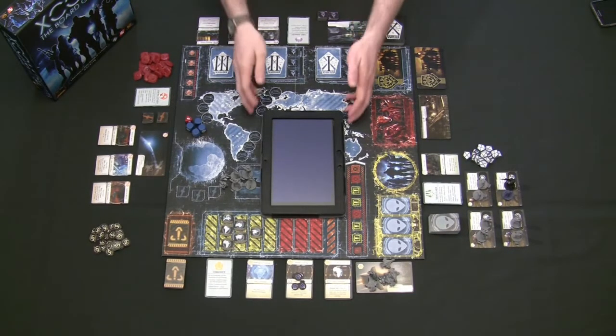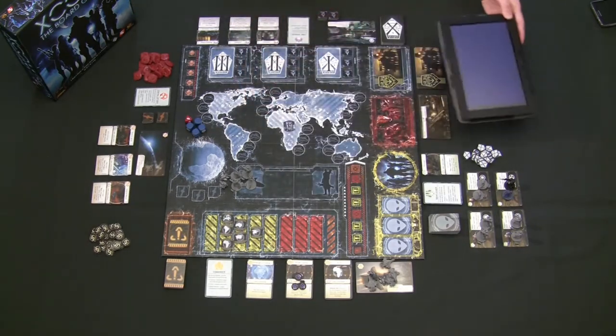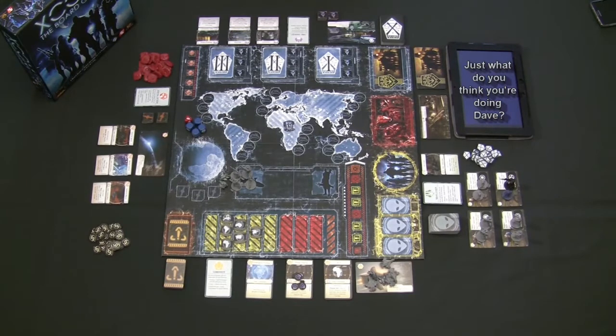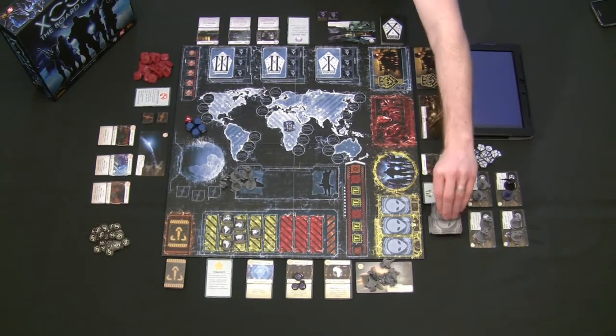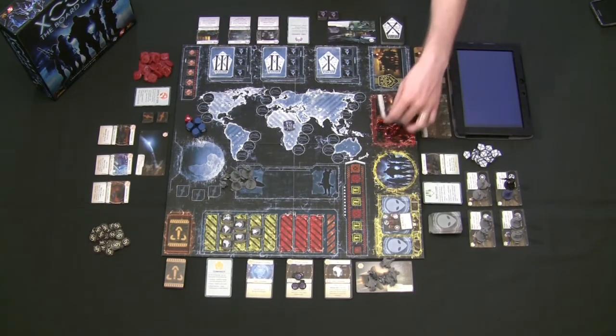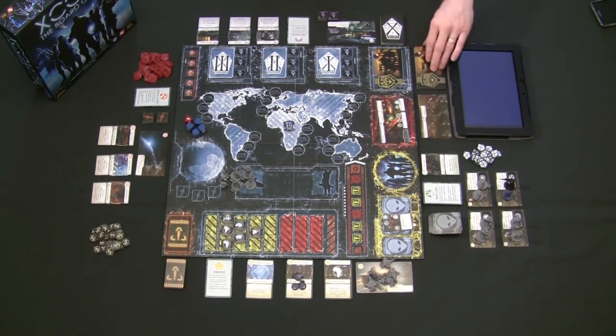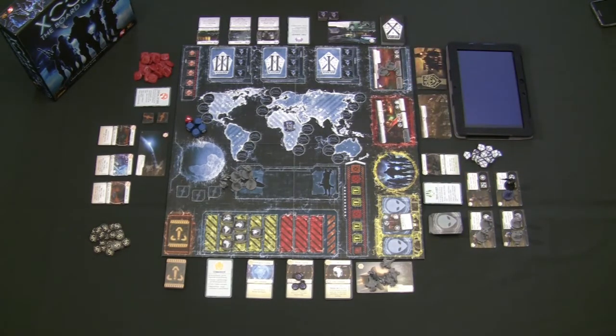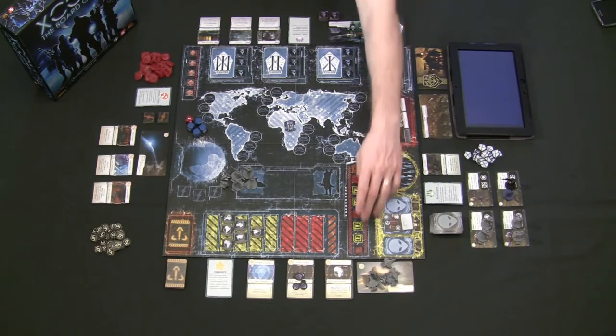To play XCOM the board game, each player is going to take one of the roles. If you're playing with less than four players, some players are going to have to double up. One player controls the squad leader, who handles all the aliens slowly working their way inside the base, handles the eventual way to win the game, and sends units out on missions to advance humanity's goals without having the base completely conquered.